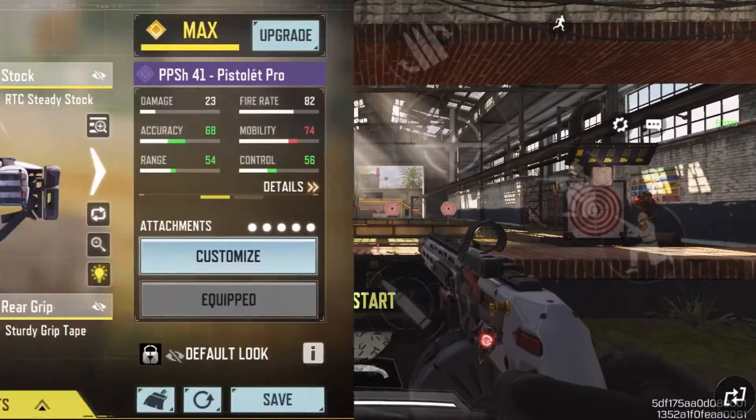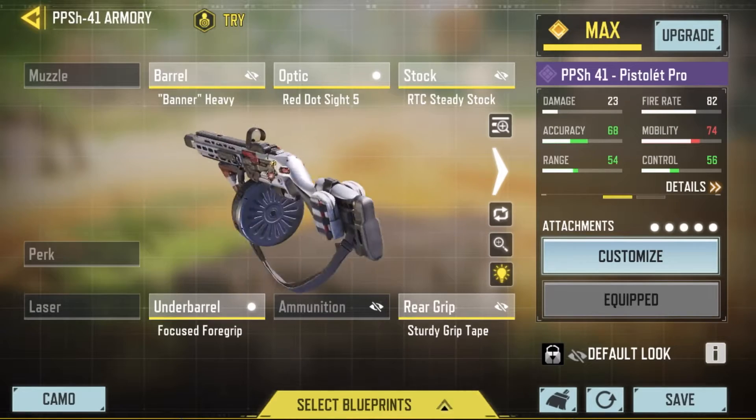Second, we have the PPSH 41. I have made a loadout that best fits my skill play, but overall the PPSH 41 is fast and puts heavy damage to your opponent.